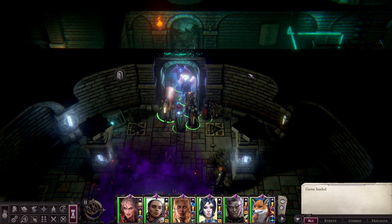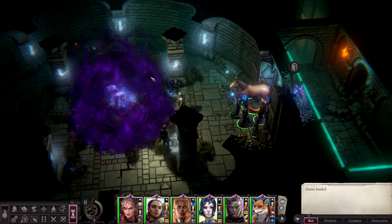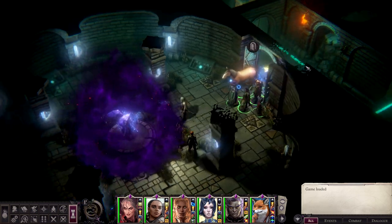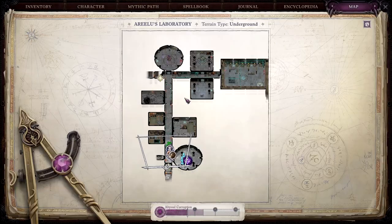Hello, and welcome back to Wrath of the Righteous. In case you've forgotten where we are, we are in a magic dungeon, which we've been trapped in by clicking on something we probably shouldn't have. In this dungeon, we've realized this is actually Rileau Vorlesch's old laboratory, which is very cool. So what we're going to do this time is head out this way and into what's called the Old Wing.